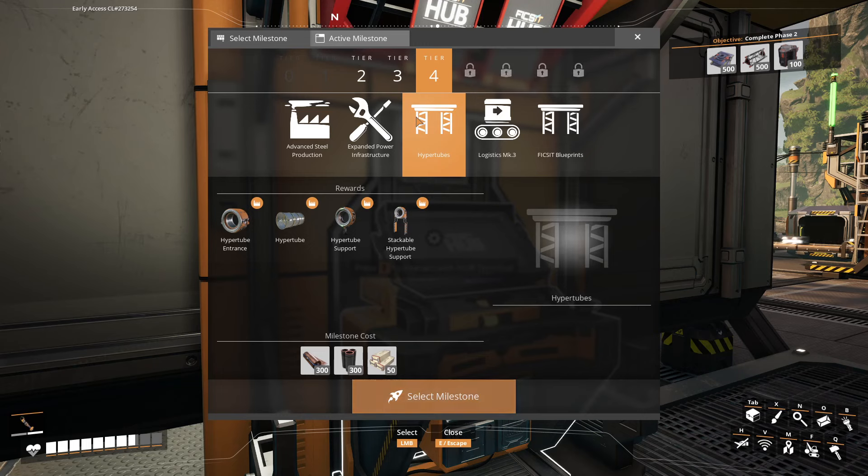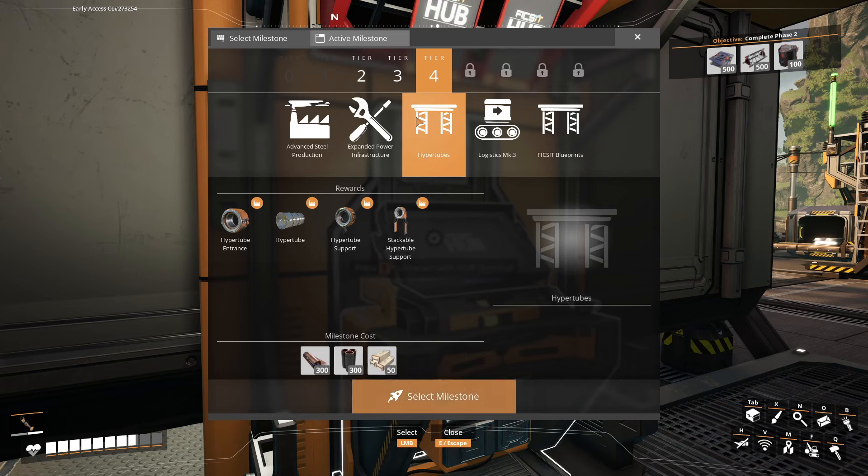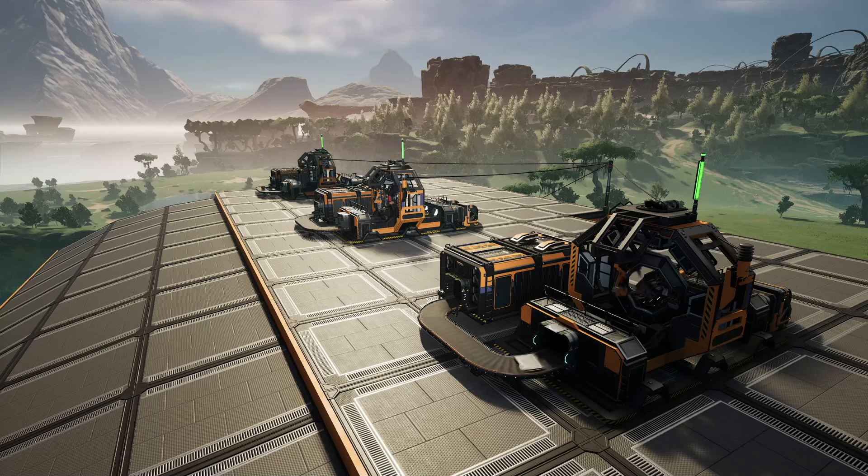We're going to make some decisions based on our factory for today's video. Now that we've deduced what Phase 2 actually is — coal power, steel production, or vehicle transport — it's about understanding where your factory is and how to move forward. Looking back at Phase 1, our main focal point was assemblers. We've already automated a lot of stuff, we've unlocked modular frames, but it's not critical to automate that immediately.